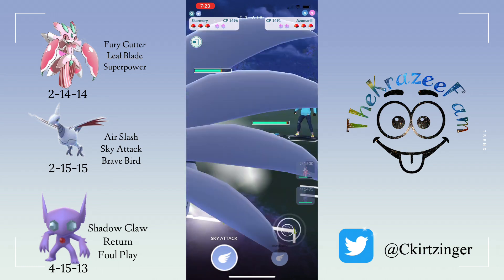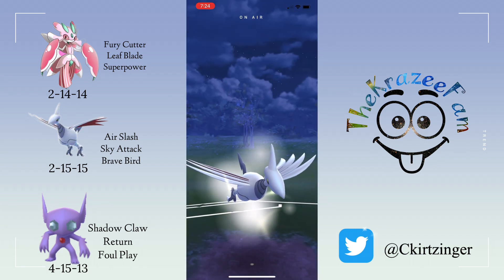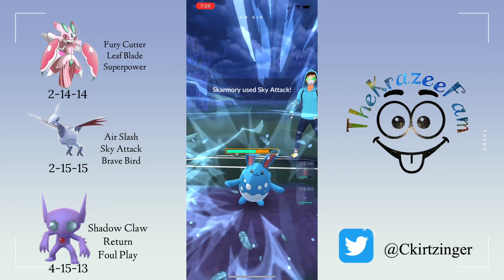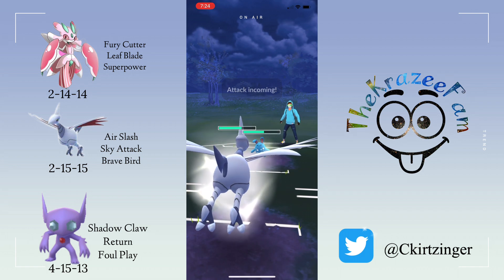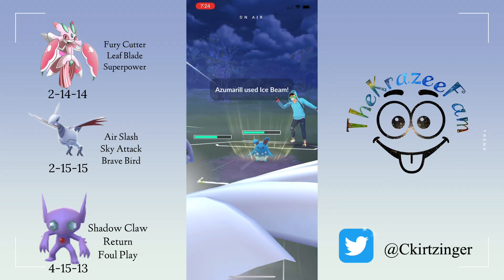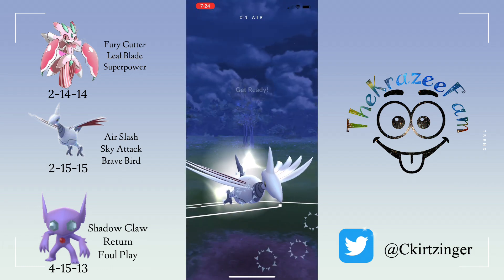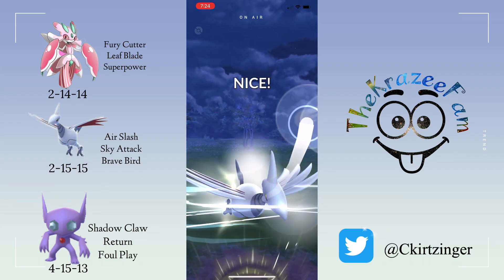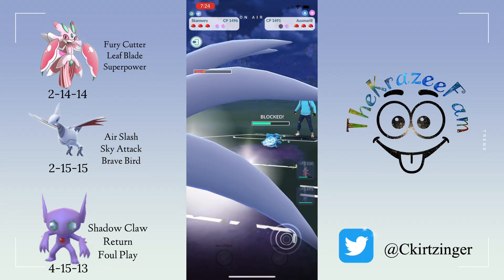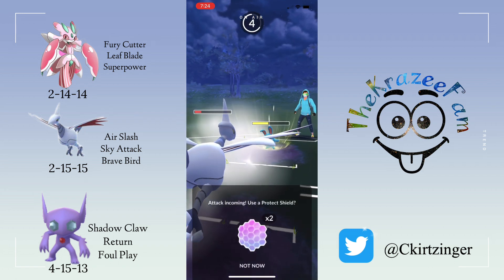Then an Azumarill comes in and I'm building up lots of energy, getting to almost two Sky Attacks. I throw the first one here — doesn't do all that much. They're at an Ice Beam, I let that go. The nice thing with Skarmory and the Steel typing is that even the Ice attacks don't do a lot of damage to it. Got another Sky Attack, gets the shield, and I just let this one go again — let them take out my Skarmory.